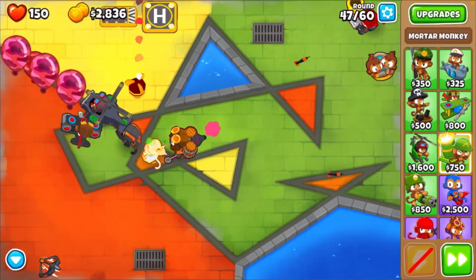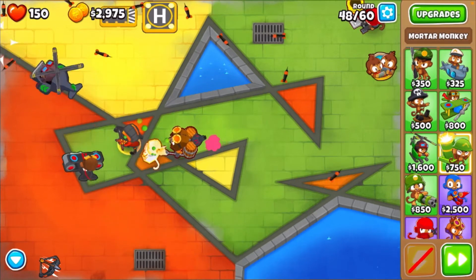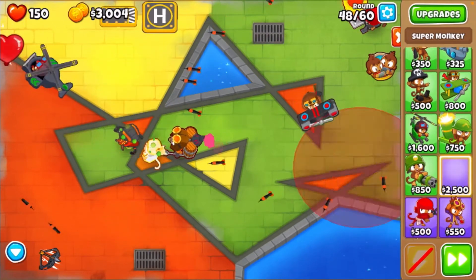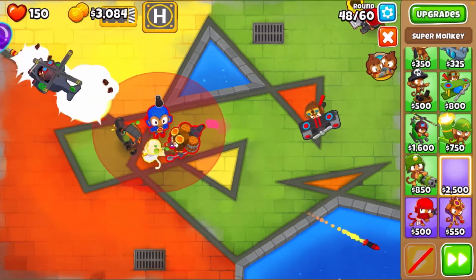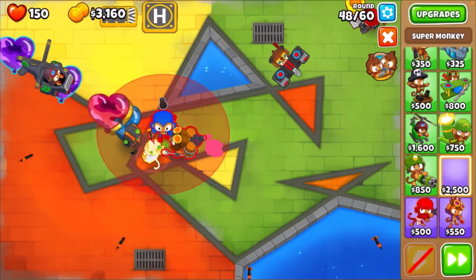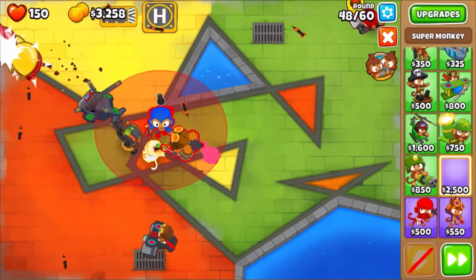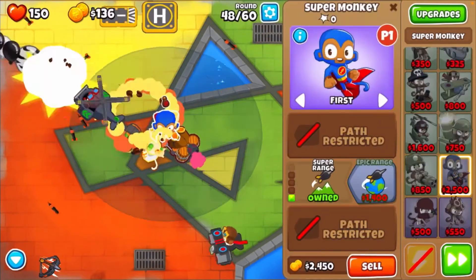Next we should start getting a super monkey for tech terror. It won't be very effective until tech terror because you're not allowed to get laser or plasma blasts. Here we go, got that super monkey - trying to fit him in there, right next to the alchemist. There's super range!